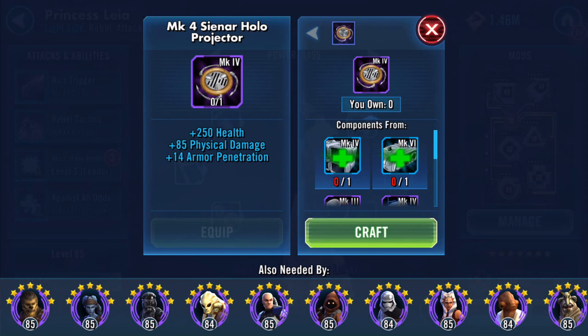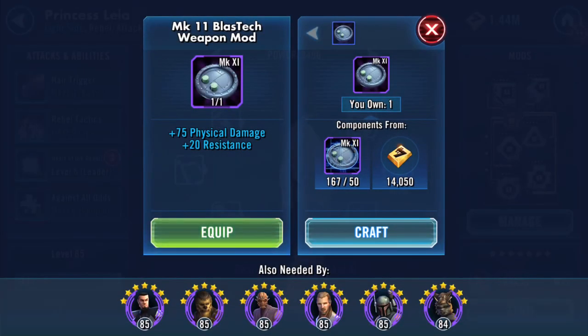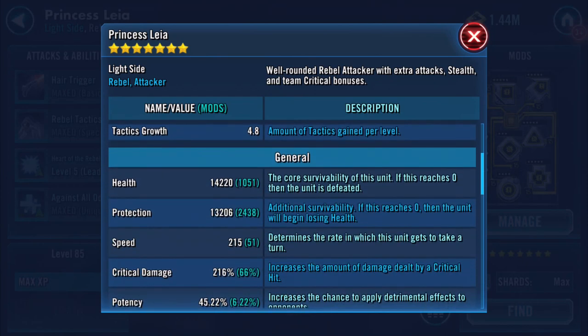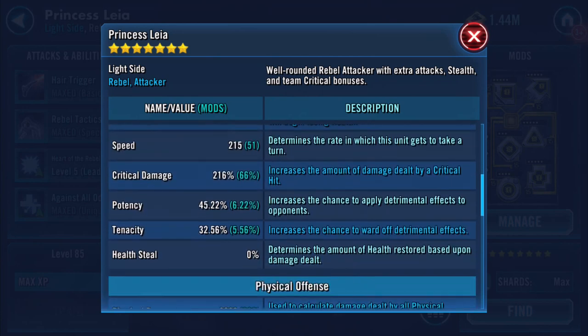Physical damage is 2747 and special damage 1762. So this gear piece will give her 250 health, 85 physical damage, and 14 armor. This other piece gives 75 resistance, 75 physical damage, and 20 resistance. If we quit that and have a quick look, I can see that nothing's changed on the stats yet.